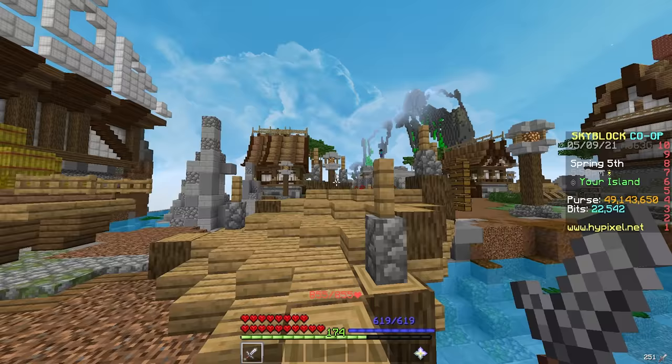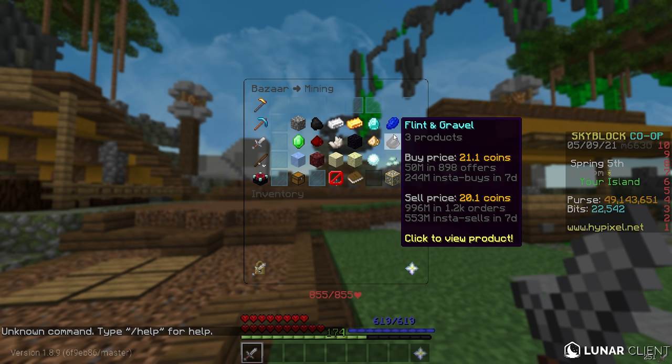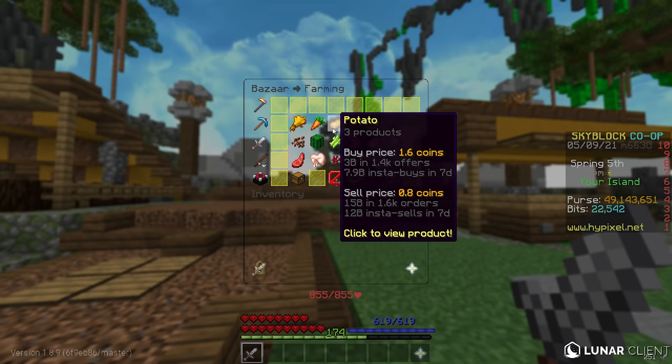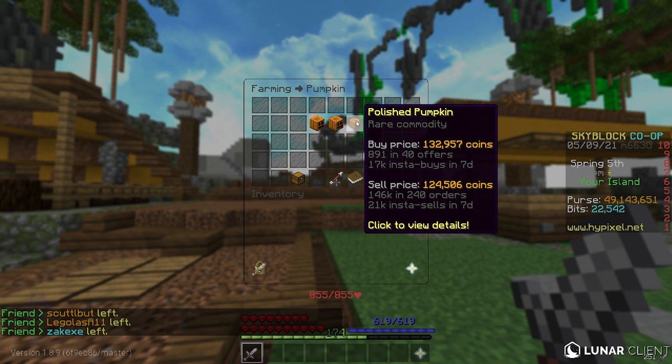I found a new strategy that I thought was really interesting — it's actually been in the game the whole time. Heading over to the bazaar, it can be applied to almost any single category. I'm going to explain how you guys can find these flips and make your own opinion on whether you should do them. We're going to use the farming section — specifically pumpkins — though this could be sugar cane, melons, or anything else.